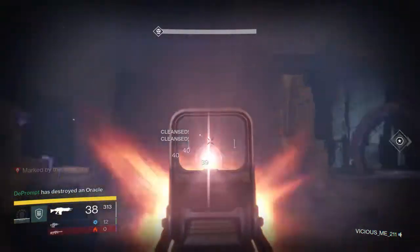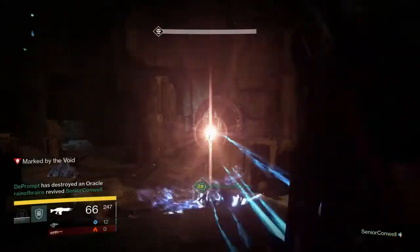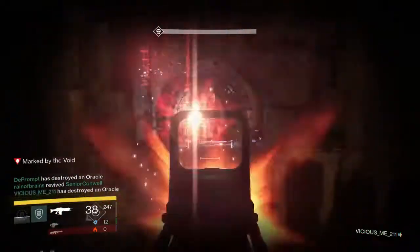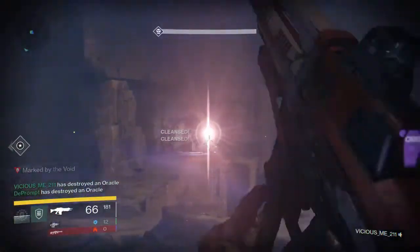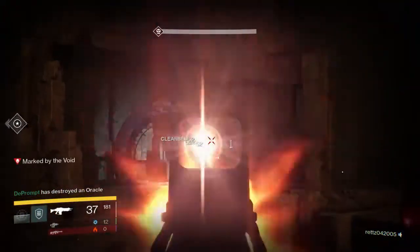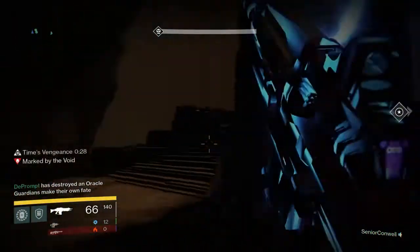Once the person with the relic has defeated all the enemies, they're going to come back and cleanse the other two. If you have the relic and you're wondering what buttons do what: if you jump in the air and hit R2, you'll come down with a pretty powerful smash attack that has a small area of damage.